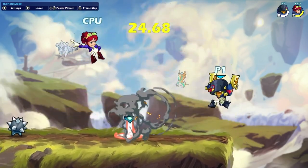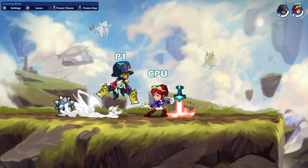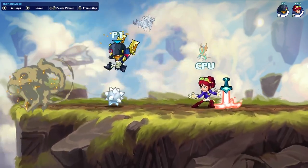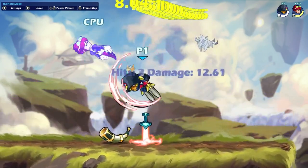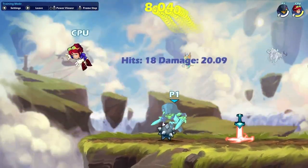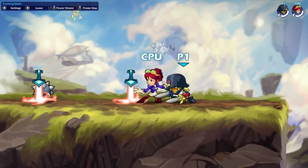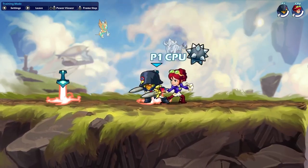Lucian. Side Light Down Sig is a pretty safe poking tool on Lucian's Blasters. It's pretty hard to punish, especially considering how far back you get sent when you use Down Sig on Blasters. On Guitars, you can easily do N-Light N-Sig to catch a number of dodges, and if you catch your opponent dodging out, you can do N-Light Chase Dodge N-Sig and it works just fine. This option is really good and I would highly suggest getting used to using it.